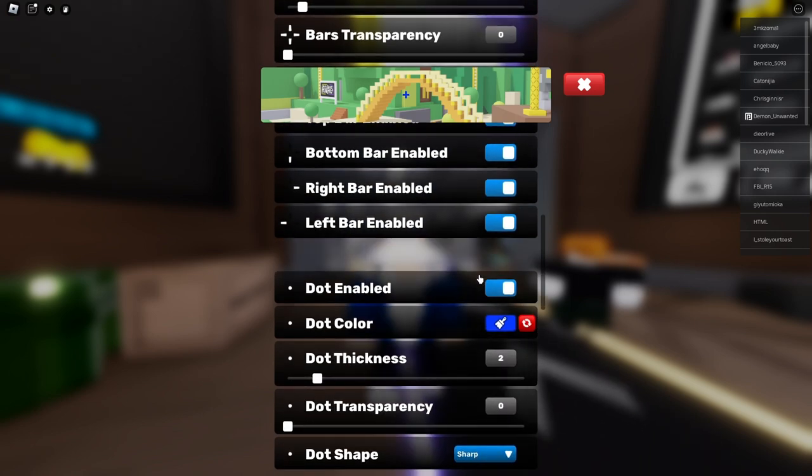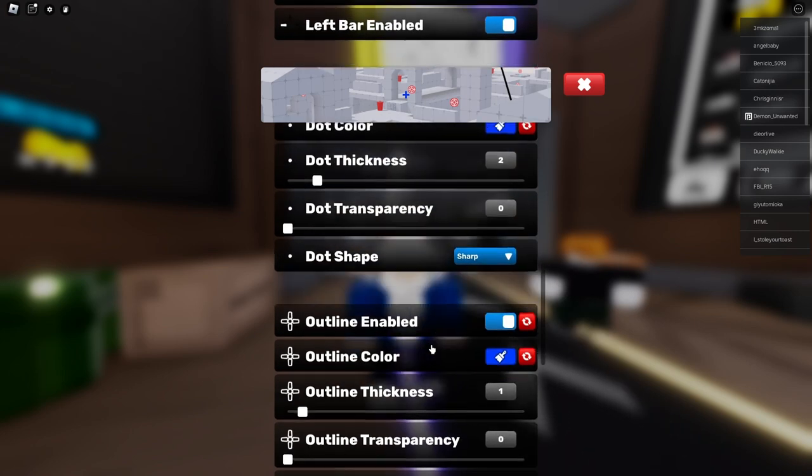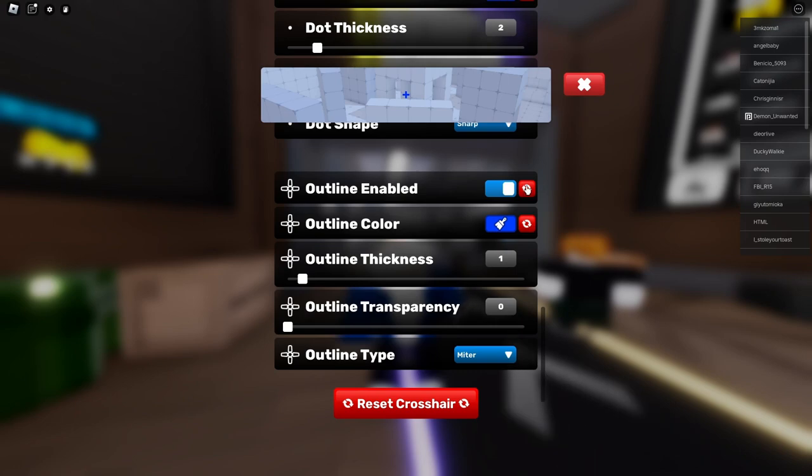You need them. Dot enabled — we need that too. Thickness: 2. Dot transparency: 0. Dot shape: sharp. Now the outline — it's optional, but I just have it on. If you want, you can copy these settings.